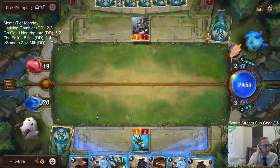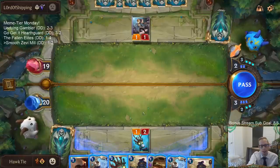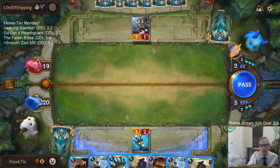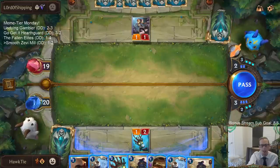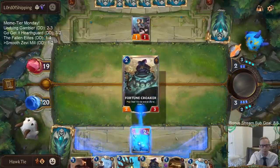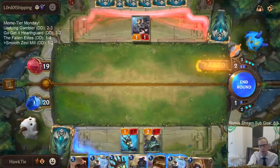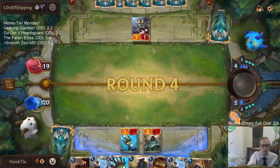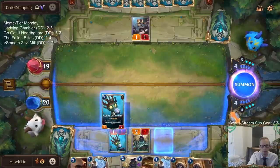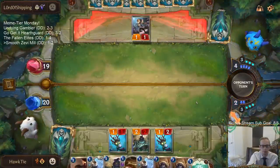Our opponent was dead that turn if we would have kept the combo going. If I had changed those two decisions, it doesn't matter if they had Go Hard and Karma because they didn't have any mana — we were going to kill them that turn. Alright, there's Smooth Soloist — very good. Jettison! Everyone's favorite card.